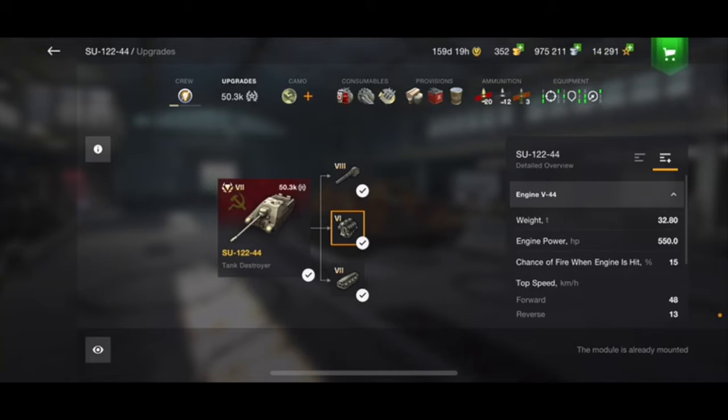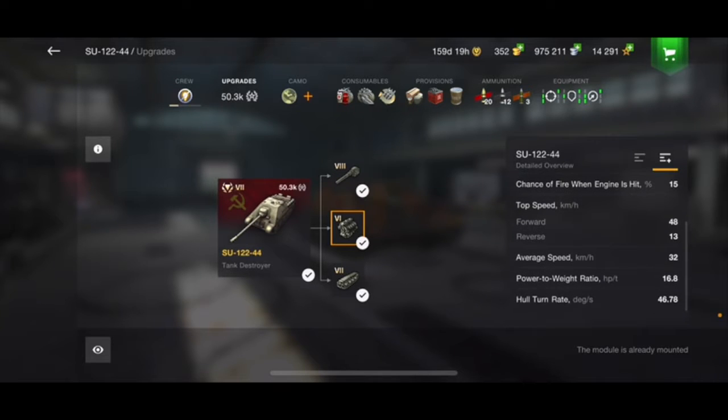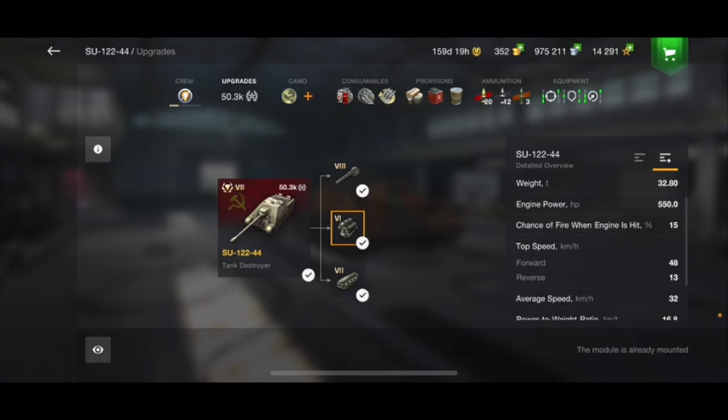Your engine power is pretty strong and your top forward speed is nice. You have the chassis at 1844 which is quite fast — a nice 48 kilometers per hour top speed. Your hull turn rate at 46.78 is really awesome and quite good. People won't be circling you that well, and that's really the stats overview.